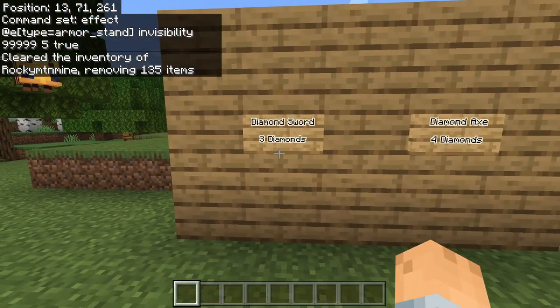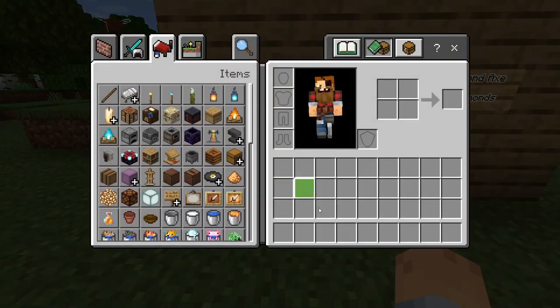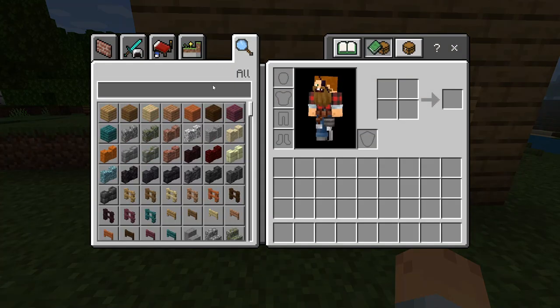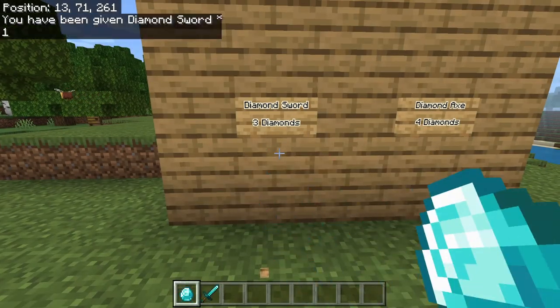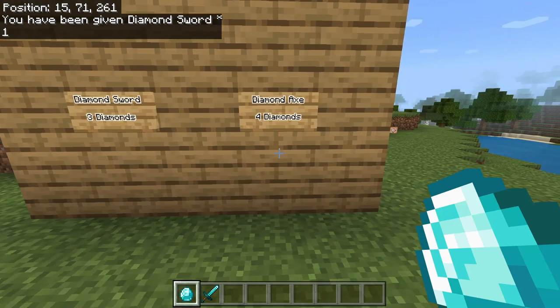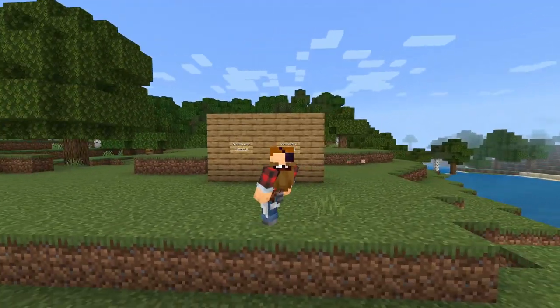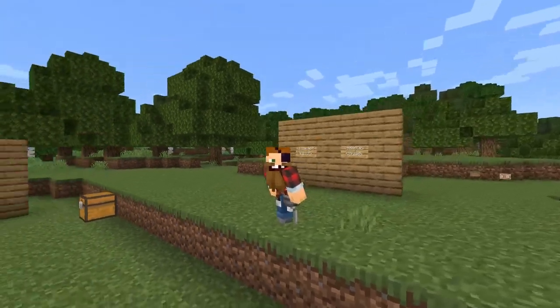As you can see, I have zero diamonds — I'm trying to use the sign and it won't give me a diamond sword. But now if I go ahead and get diamonds, I get a diamond sword and it subtracts them. Diamond axe — get the diamond axe and it subtracts my diamonds. So that's it for today. I really hope you guys enjoyed and I will see you guys all in the next one.